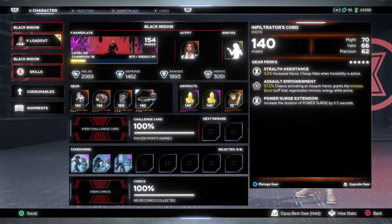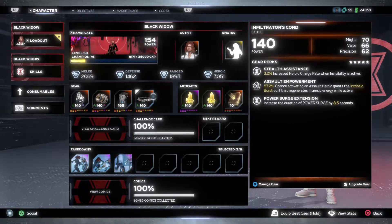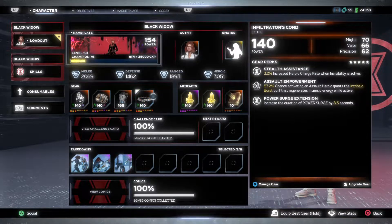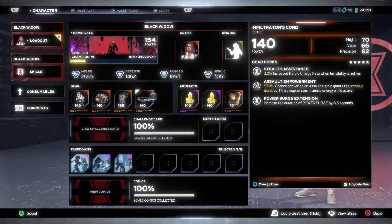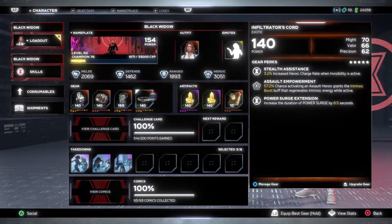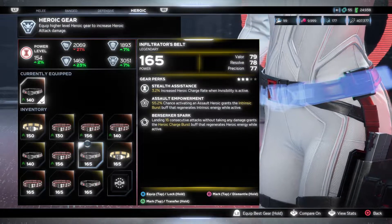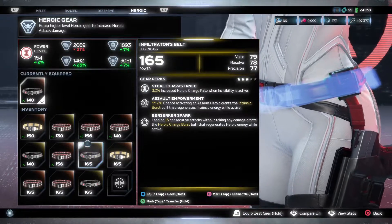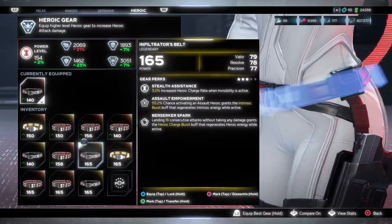Moving on to Black Widow's gear pieces within this gear set, we'll start with the heroic piece: Stealth Assistance, 3.2 increase Heroic Charge Rate When Invisible — an amazing piece. A lot of people use the legendary version of this. We also have Assault Empowerment, 57% chance activating a Widow's Bite grants an Intrinsic Burst, which is pretty decent. Then we have Power Surge Extension. The exotic version is not really used because of that last perk, because with the legendary version you can get perks like Berserker Spark that helps with your heroic charge burst, or a Berserker Buff that helps grant a damage buff. Personally, if you've watched my Black Widow Lightning Fist melee build or hybrid build, I use the legendary version because the perks are much better than the exotic version.